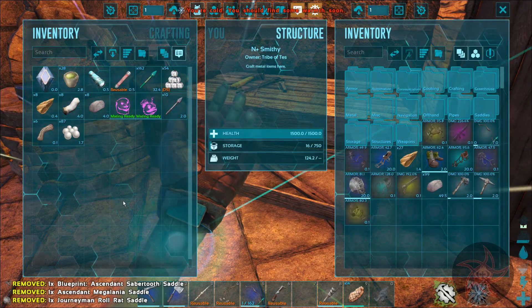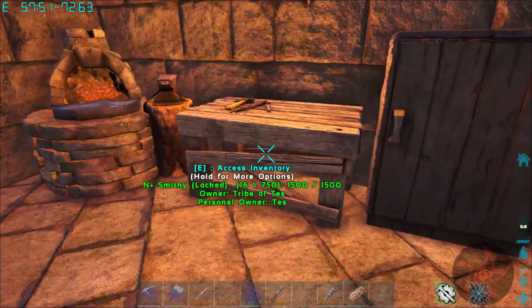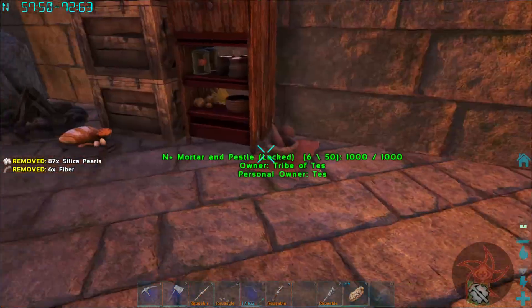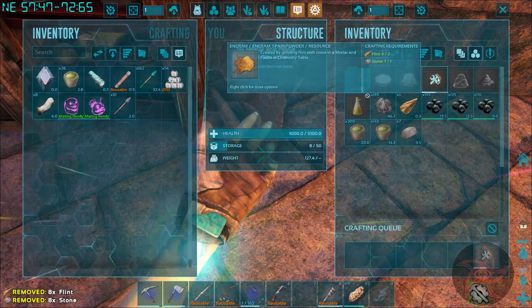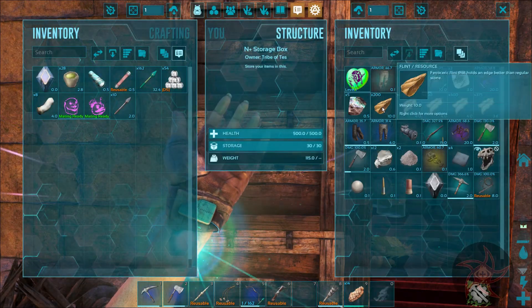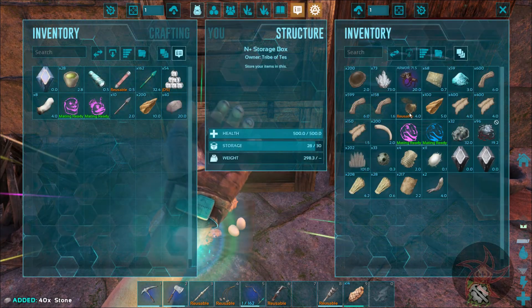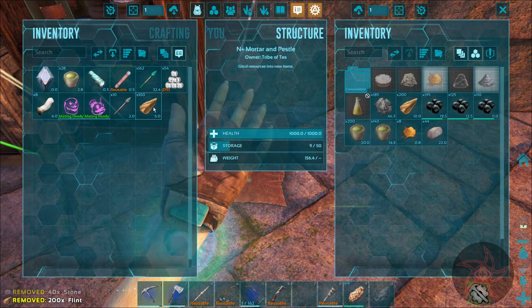81-armor roll rat saddle — that's not bad. Yeah, I need to get a proper setup going here. Get some spark powder made up. I have basically no storage right now whatsoever.